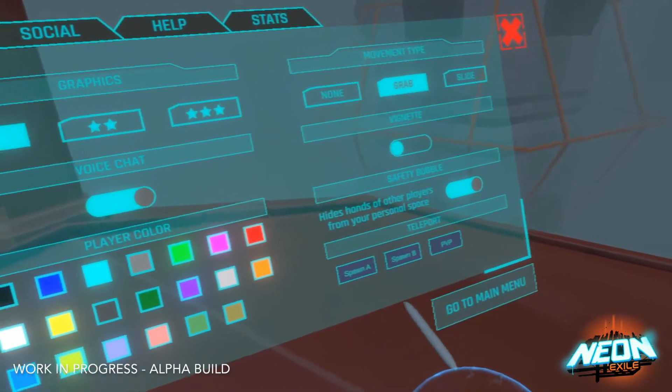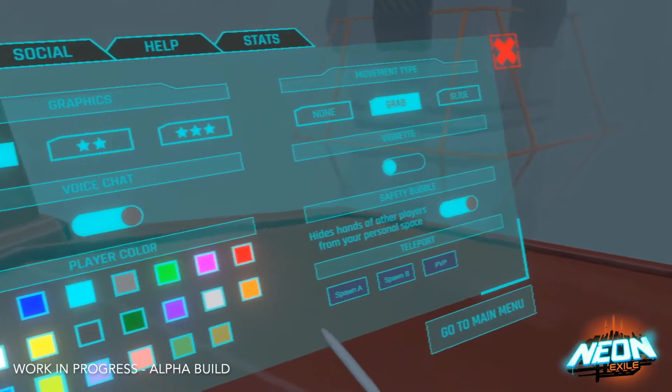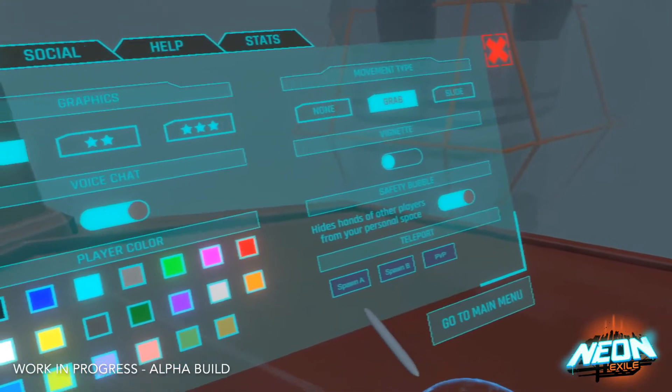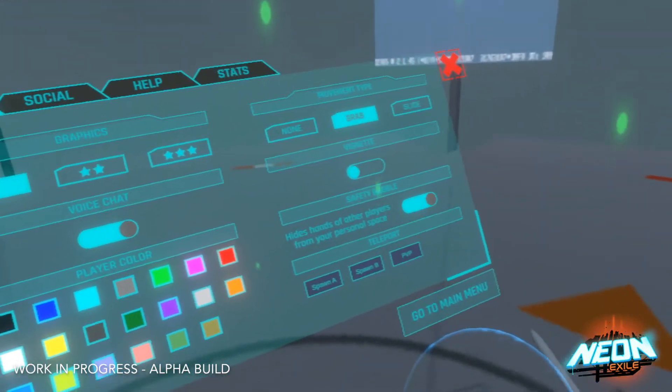You can turn that on and off. And then we have a teleport option — this is the best way to get around quickly between the two spawn zones and the PVP zone. If I select one of those options, I'll be teleported to that spawn zone.